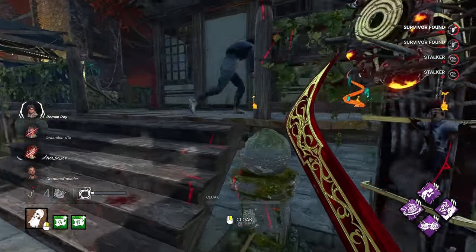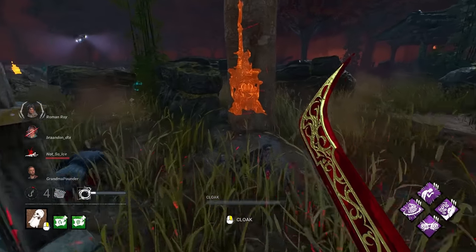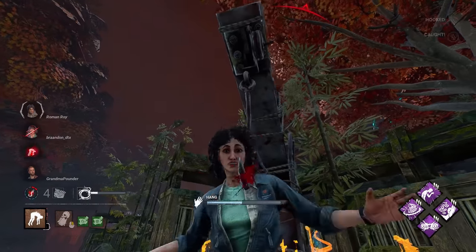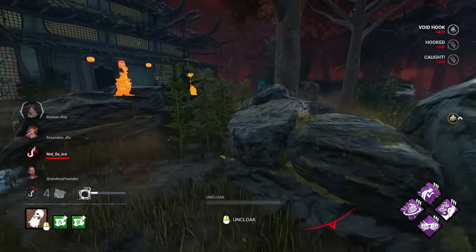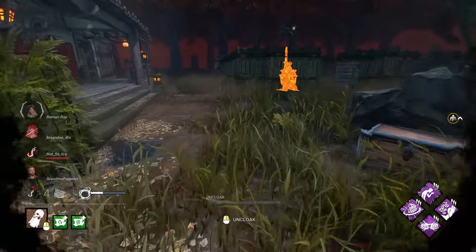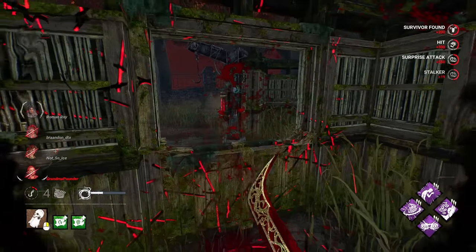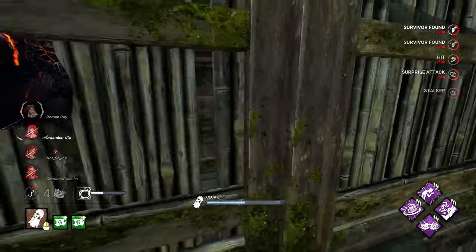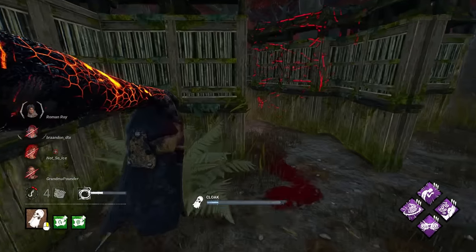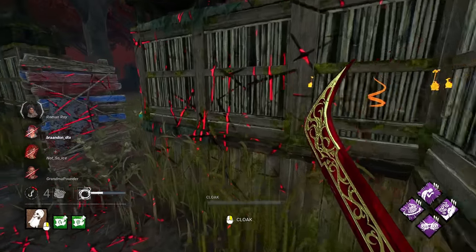We hit a survivor. We have her over there and this should be fine. I know I have a survivor over there in this corner. I've been trying not to play over here too much because it is a strong tile, but it looks like we have more than one survivor. Because we interrupted that heal, her heal bar is going to go down. We'll probably have to try and force this pallet — as long as she plays these corners, we have a hard time getting much.